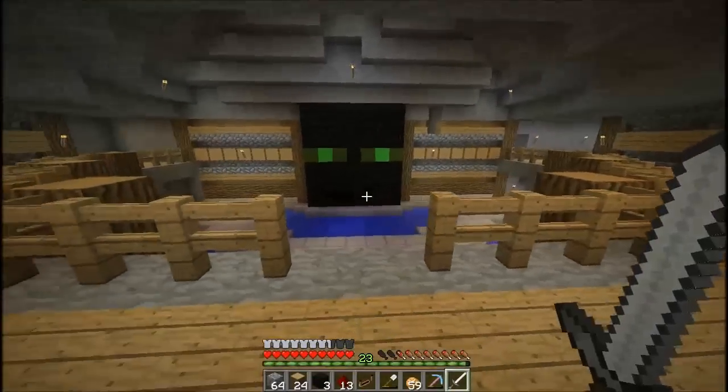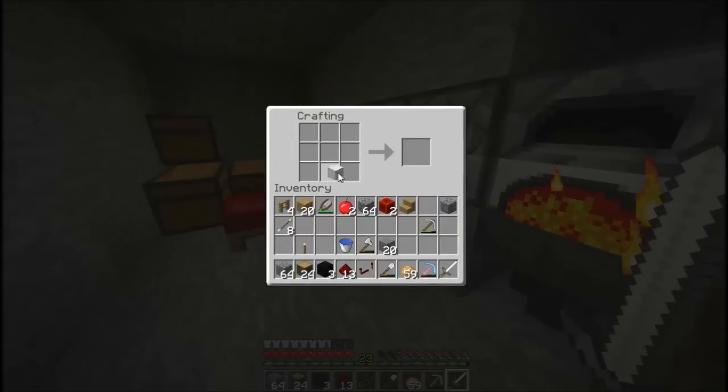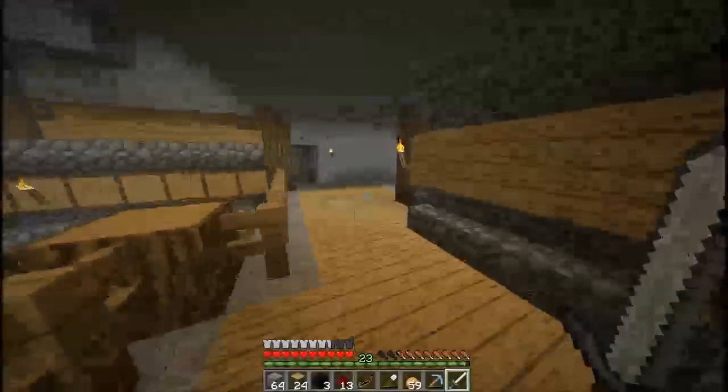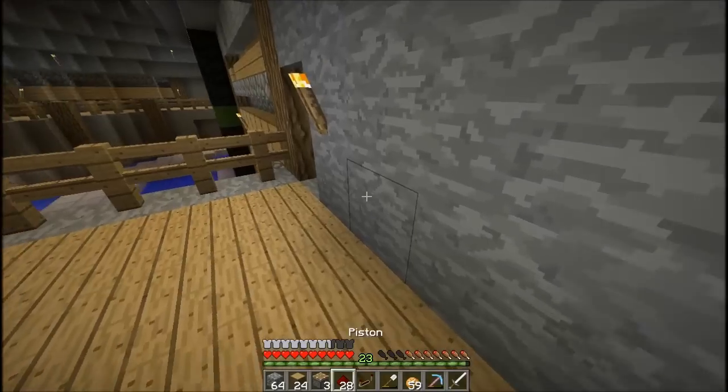Alright guys, I have gathered the materials we need. What we need to do now is build some pistons, so let's get these set up. We're going to need three pistons for the mouth so we can regulate the water. I just remembered that we don't have any slime balls yet, so we're going to have to modify this to where we don't have to use sticky pistons. We can always fix this later on if I remember, or if you guys remind me. We're going to have to modify this to only use regular pistons.